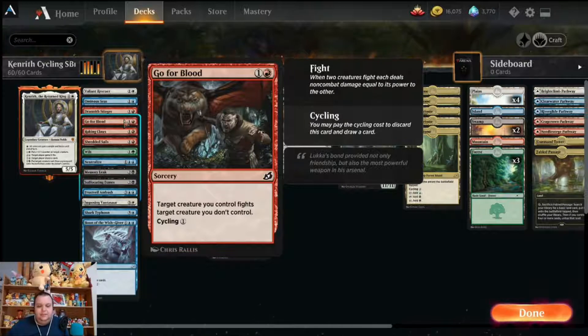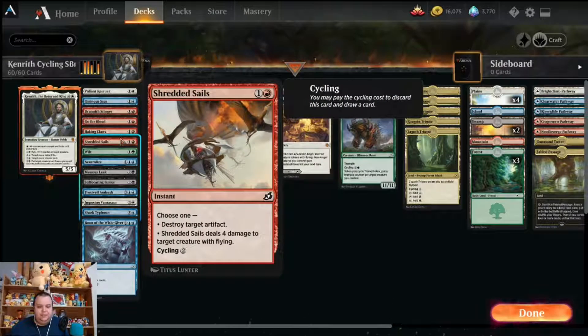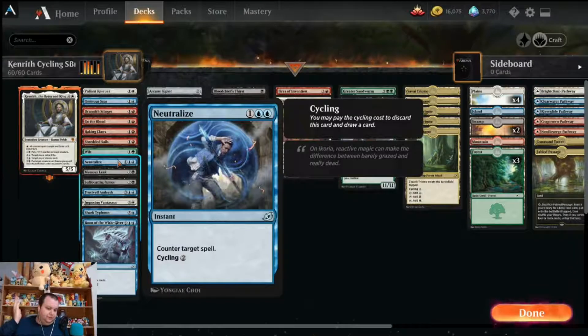Go for Blood is a two mana spell: target creature you control fights another target creature you don't control, and you can cycle it for one. Raking Claws gives target creature double strike until end of turn for a red and a colorless at instant speed, or cycling two — useful with the big beefy cycling creatures to end the game. Shredded Sails lets you choose one: destroy target artifact or deal four damage to target creature with flying, and it has cycling two. Wilt destroys target artifact or enchantment for green and a colorless at instant speed, and you can cycle it. Neutralize is just a counterspell with cycling two.